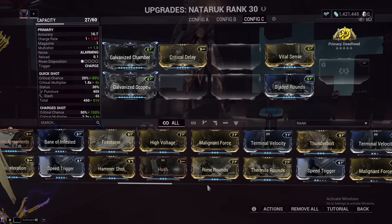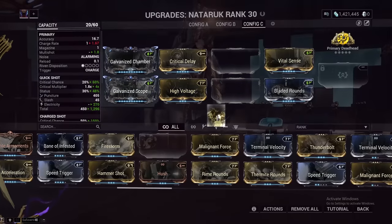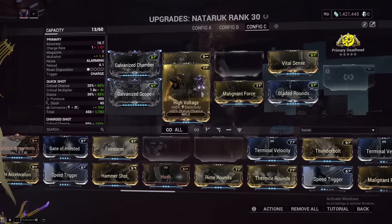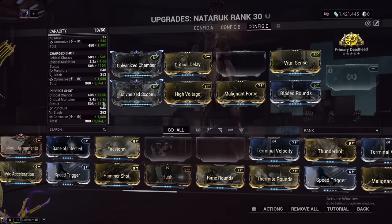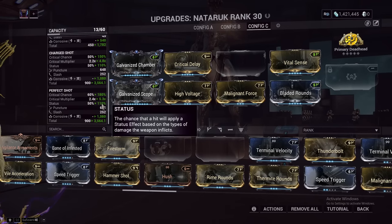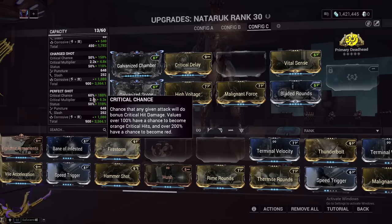For base Steel Path, which this weapon absolutely shreds up to around the 2-3 hour mark, I recommend using just Corrosive for that extra base damage. The Naderuk does so much, so just increasing that through the use of High Voltage and Malignant Force also brings our status chance on the perfect shot to 110%, which is a guaranteed status proc with a chance to proc twice. You will always be hitting Corrosive on your targets, which makes this damage absolutely insane.